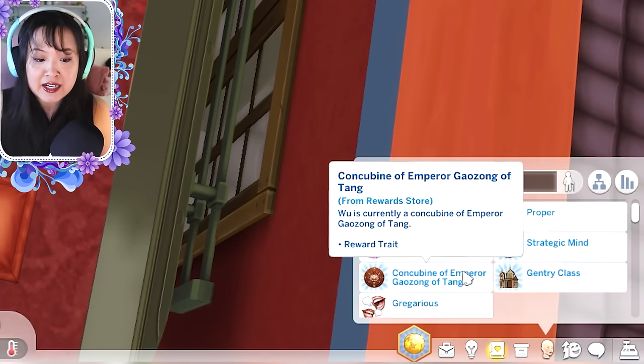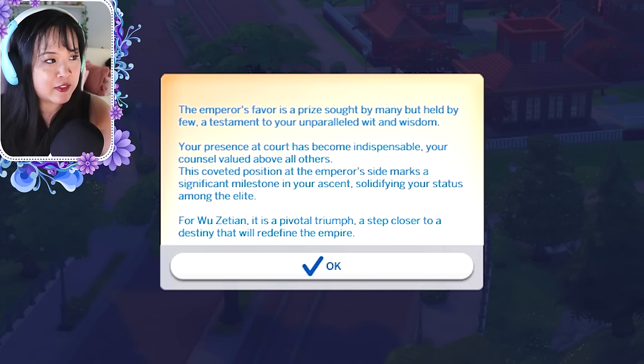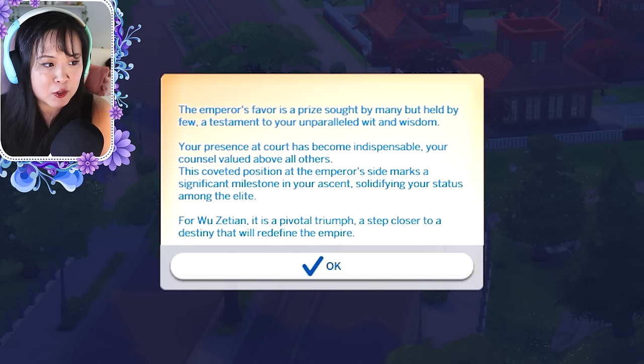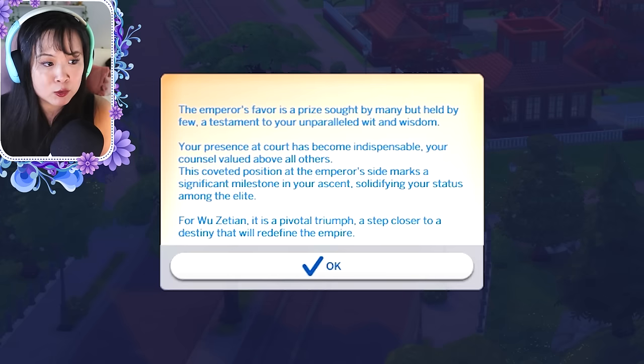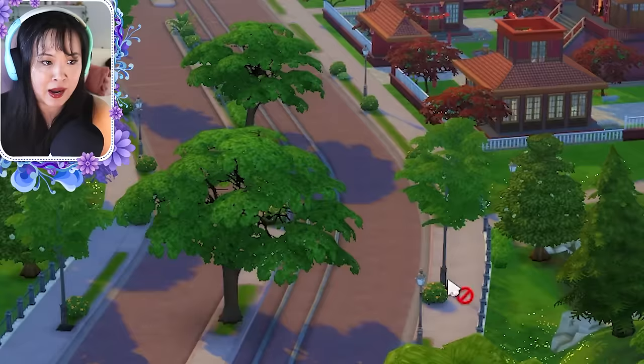She will also have a concubine of the emperor trait. This pop-up appeared — she's getting the emperor's favor. It reads: 'The emperor's favor is a prize sought by many, but held by few. A testament to your unparalleled wit and wisdom. Your presence at court has become indispensable, your counsel valued above all others. This coveted position at the emperor's side marks a significant milestone in your ascent, solidifying your status among the elite. For Wu Zetian, it is a pivotal triumph — a step closer to destiny that will redefine the empire.'